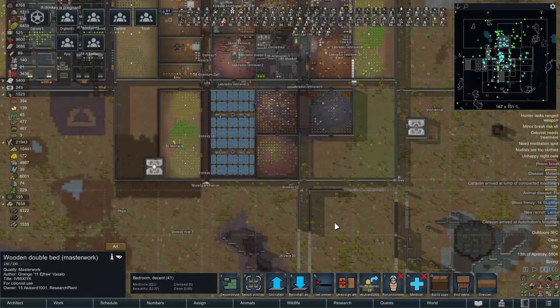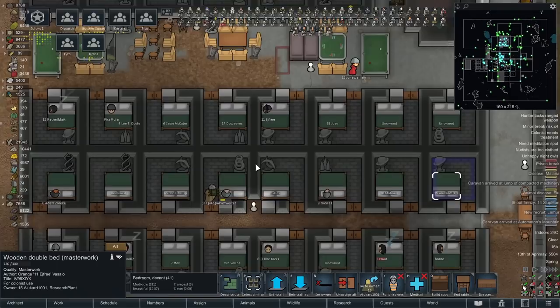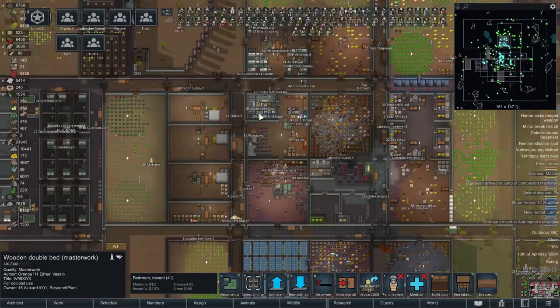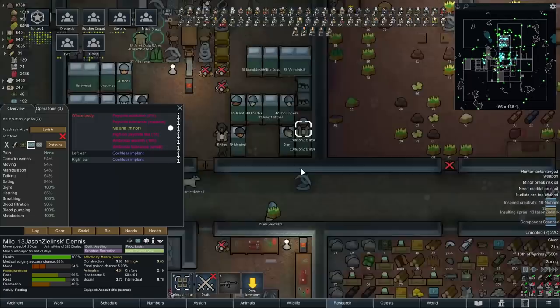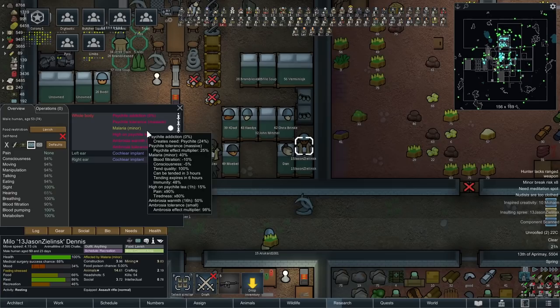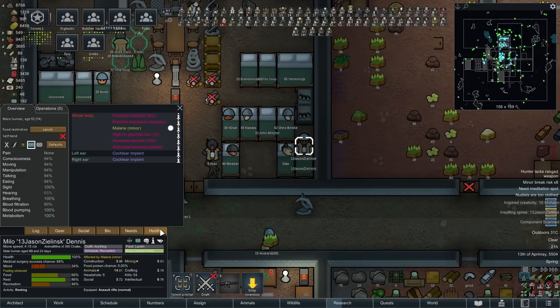We've got a little bit of calm here where we're going to build this in and get ourselves some more herbal medicine coming in — we need a lot more crops. I can put in about five more sun lamps before we need a second solar block. I'm also trying to assign out all the bedrooms at last, slowly but surely moving everyone into these new rooms. We still need one more bedroom section — that's 48 rooms, but only specific people are going here, so it's not really going to be packed just yet. One thing we have to take care of is one of those chemical addictions I left on the long finger: number 13, Jason Zielinski. They came to us with a psychite addiction and we just ignored it. They've been chowing down on psychite tea pretty consistently and their psychite tolerance has gone up and up, meaning they need more and more. I think we're going to have to lock them up and wait until they get over the psychite addiction — they're going to be out of the picture for a couple of seasons.